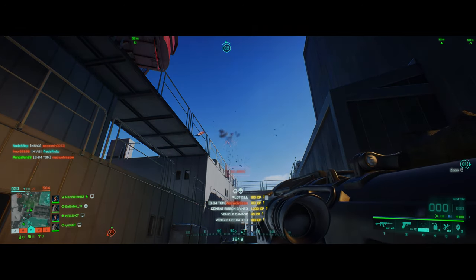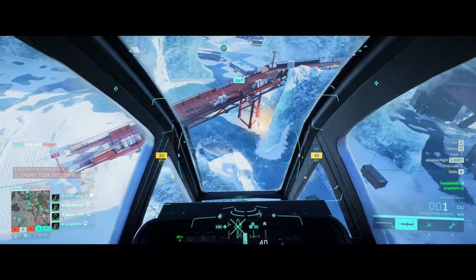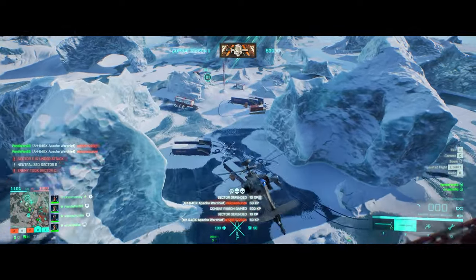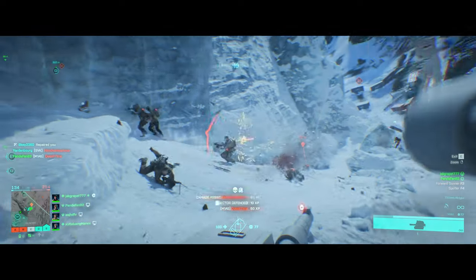Absolutely loving these rockets. The other thing I just want to test is the below-radar rule where at 30 meters or lower a vehicle can't lock onto a helicopter anymore, and with a reduced number of rocket launchers on the field, does that improve the survivability of the Apache? I also want to put into practice some advice you guys kindly gave me from my last video, pointing out what I was doing wrong.